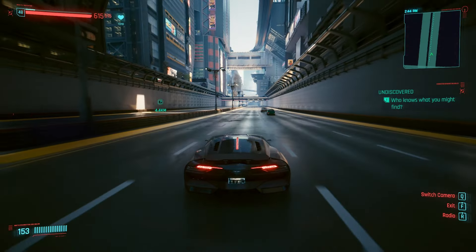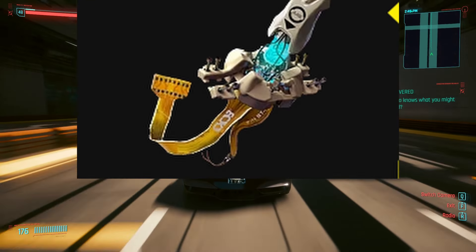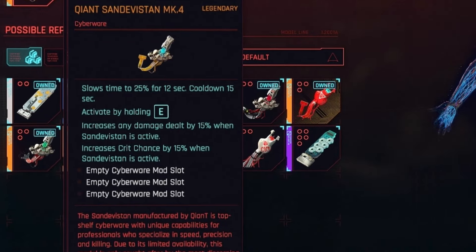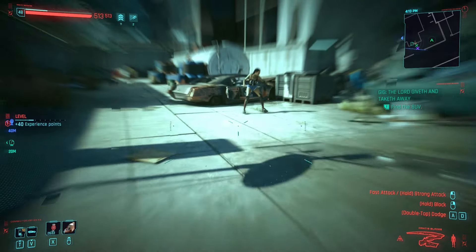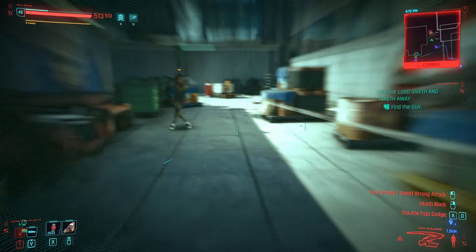Anyway, back to the point — the GNT Mark IV is a fan favourite for predominantly one reason: the 15-second base cooldown with the potential to be lowered all the way to an insane two seconds. So without further ado, let's dive straight into how to acquire that.